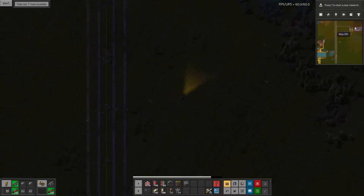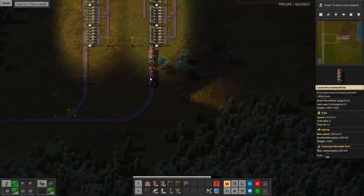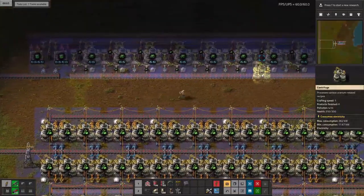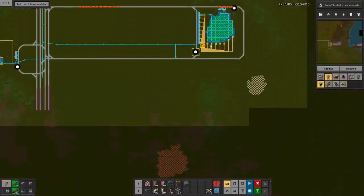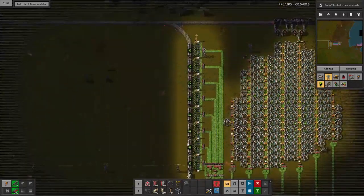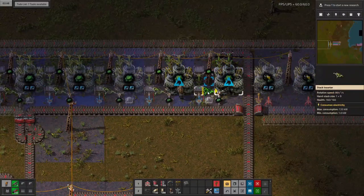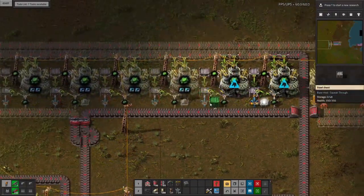Let's start our train and send this bad boy to the uranium ore. We'll add the centrifuges here and also add two on this side. Now let's watch the train pick up all the lovely spicy ore. Look how quickly that's filling up!